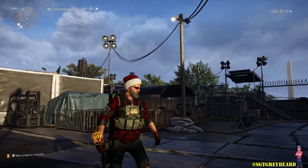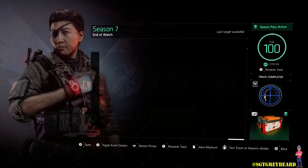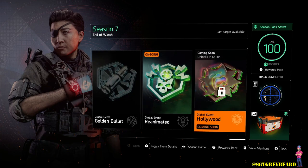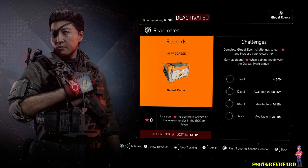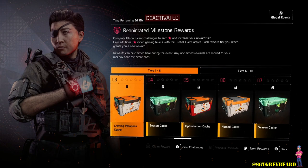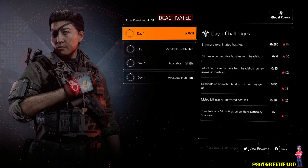This video is really geared for new and returning players — maybe you haven't played Reanimated before or didn't have the desire. Secondly, this video is geared around farming for XP. There are so many different ways to earn stars in the game, but today we're going to work on the XP farming method. In my opinion, the best way to get really good rewards is to earn stars and buy caches.